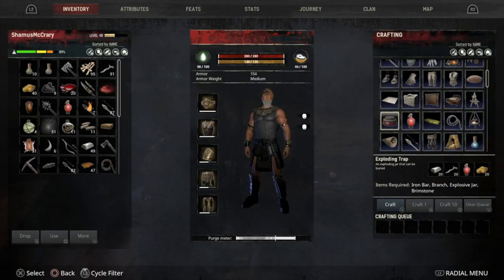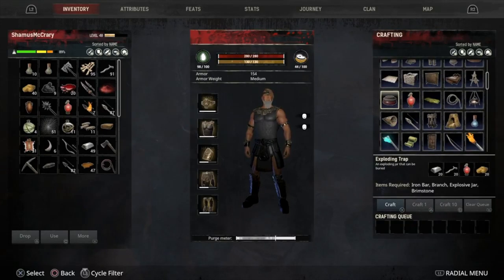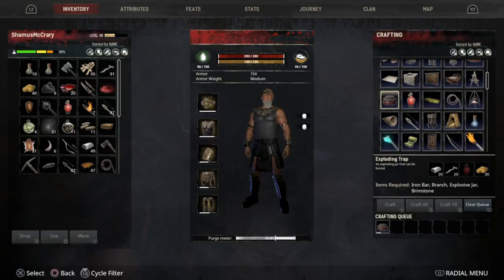Now I also wanted to make one of these exploding traps. The exploding trap requires twenty iron bars, twenty branches, an explosive jar, and twenty brimstone. I've got all that on me, so let's craft that up. Info on the trap: Originally created for use in fireworks, enterprising warriors and merchants soon saw the value of using explosive powder in warfare. One enterprising Nemedian merchant thought that surrounding his mansion with a ring of explosive jars buried in the earth, their lids rigged with a special trigger, would deter would-be thieves from stealing over his walls. When his favorite hunting hound triggered the trap and knocked down half the wall around his mansion, the merchant sold the details of the triggered mechanism to a blacksmith and left the estate behind. Nice story.